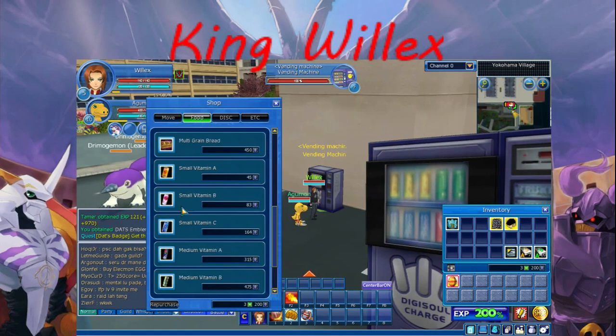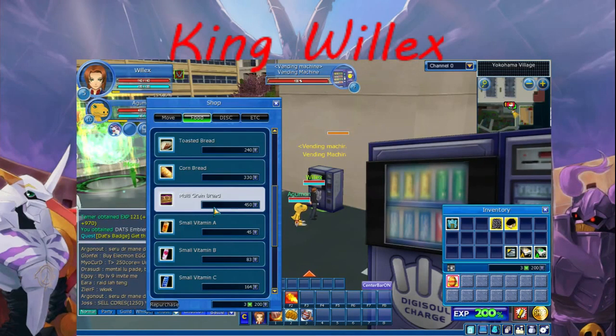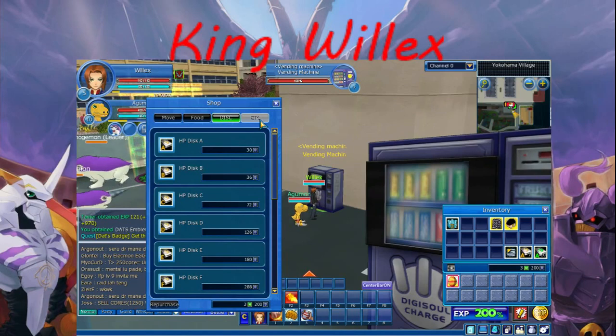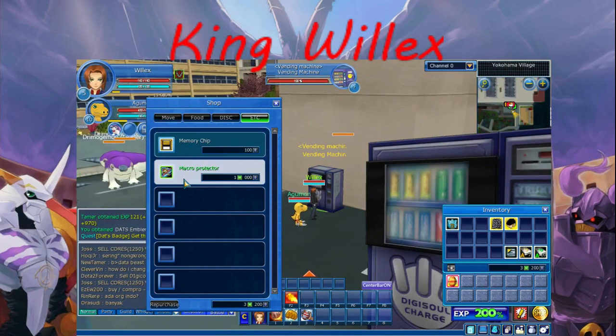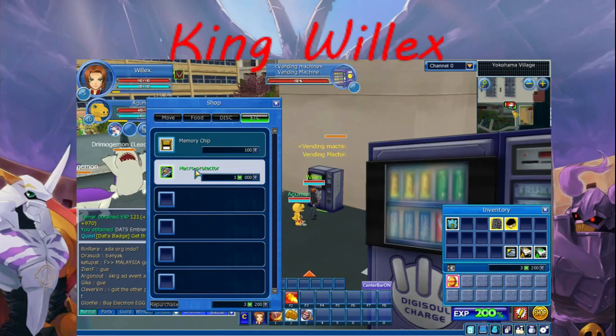For food, I would choose high vitamin A's and multi-grain bread, for the big getting part of this. Because they're going to be your main resources until you find a way to farm for KFC and such. These discs are not so great, because they do not include the contents of the tamer, like your HP and your DS — only the Digimons. The memory skills use these memory chips. The macro protection is for reporting bots on DMO, but I don't use macro protection too often.